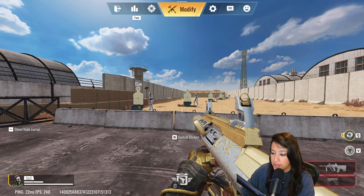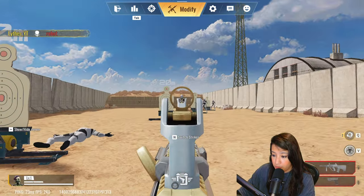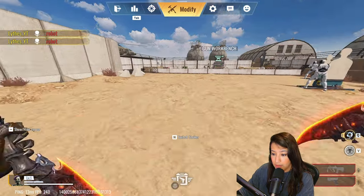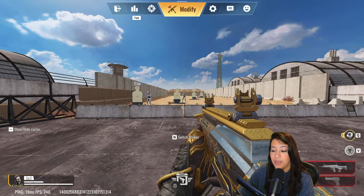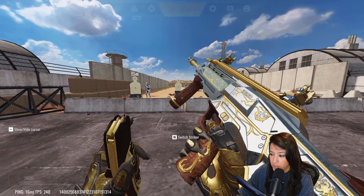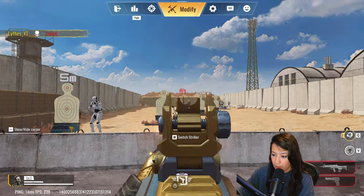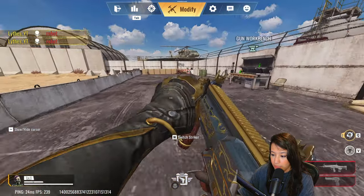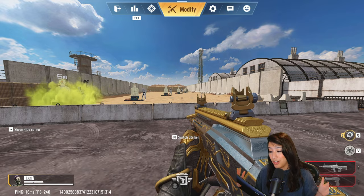Let's look at the AUG — I purposely didn't put a scope on it so you can see what the default scope looks like. Very nice. There's barely any recoil on this gun and the damage output is really decent, but we'll put it to the test in gameplay. Next up is the AR-97 — let's do a weapon inspect. Very similar style to the AUG skin, very clean, and it has a kill broadcast.